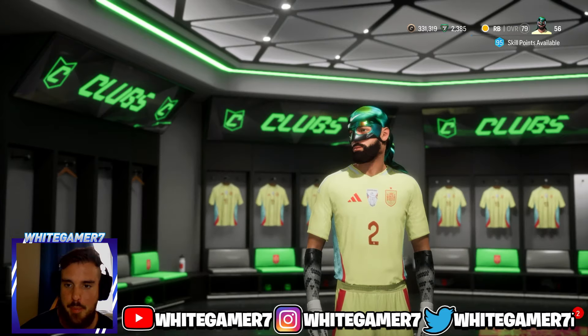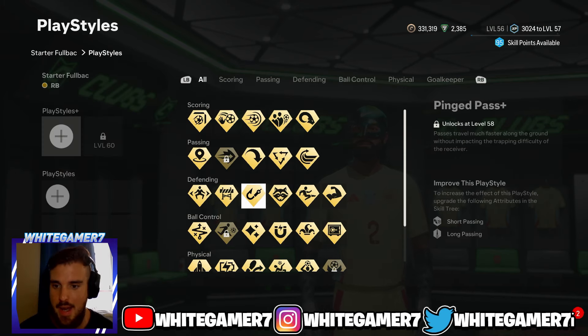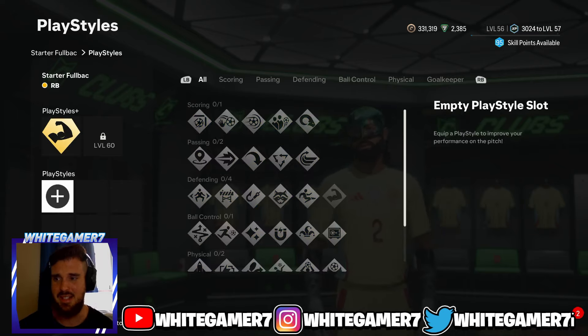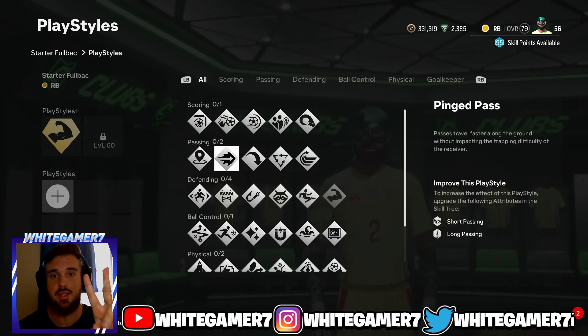For your play style plus, at level 20 you're gonna have your first slot unlock. I recommend using the Bruiser Plus — it's gonna be super overpowered, especially at the start of the game when the wingers you come up against are gonna be very weak, so it's gonna be super easy to bully them.